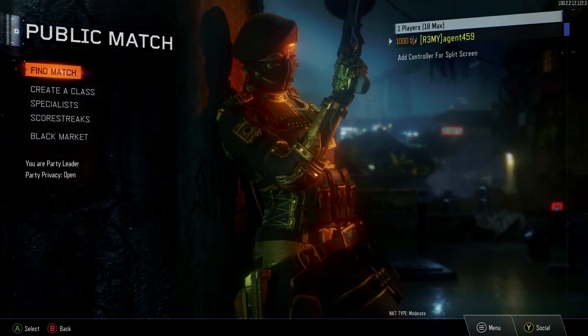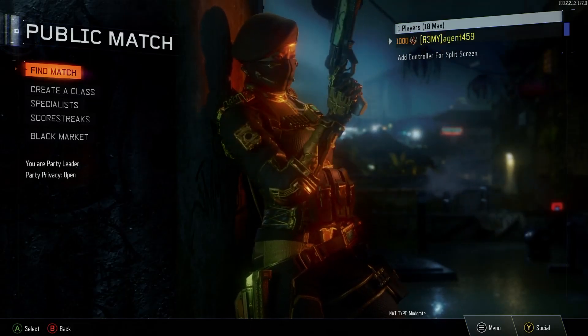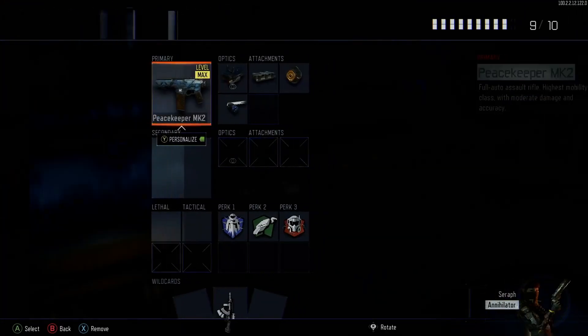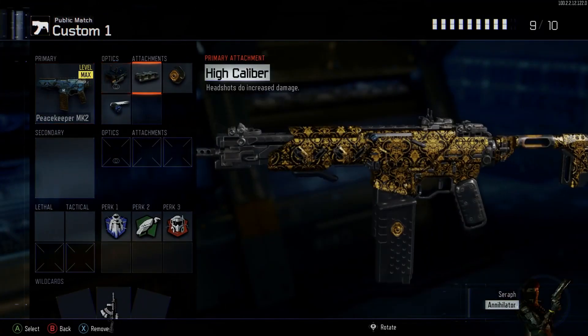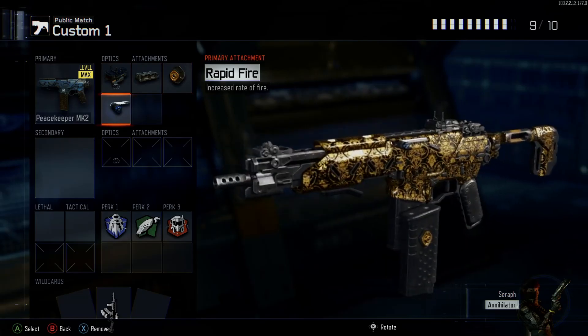Yo, what is going on guys, it's Major459 here and welcome back to some more Black Ops 3. Today we're going to be using the Peacekeeper. Here's the attachments I'm rocking: ELO as the optic, High Caliber to increase headshot damage, Fast Mag and Rapid Fire.